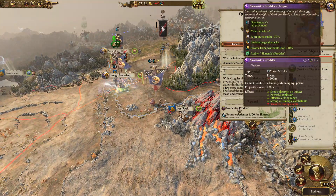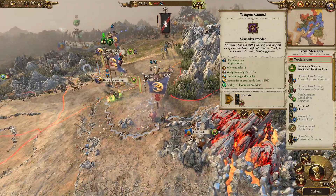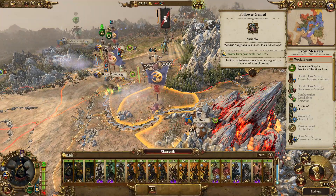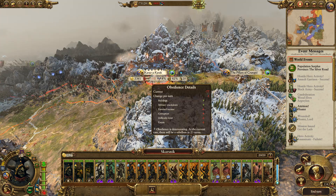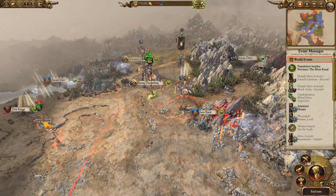We've got Scarsnik's Prodder: obedience plus three for provinces, melee attack six, weapon strength 10%, enables magical attacks, income for post-battle loot, and Scarsnik's Prodder ability which is an incredibly powerful magic missile attack. The only problem is it takes a long time to recharge at the start of the battle, so you can't use it for quite a while - that does limit its usefulness. If you could use it right off the bat that'd be amazing, but that is not the case. We probably won't get that until next turn, but that's okay.